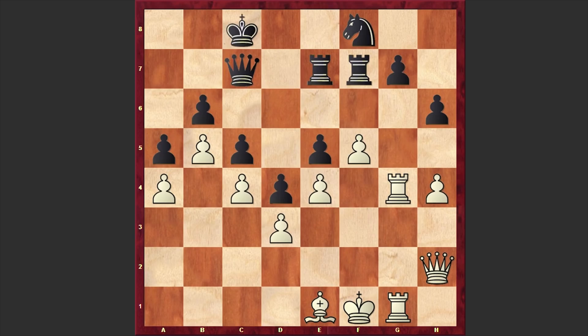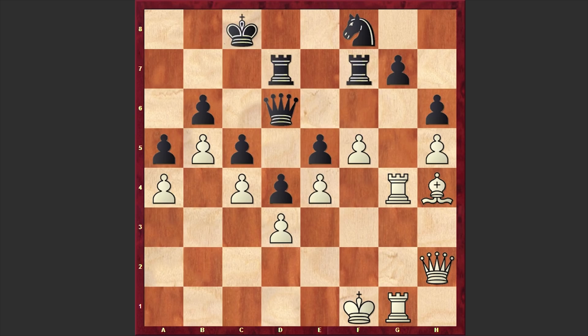Qh2, Kc8, h5 — white found a nice way of activating the bishop. Rd7, Bh4. Meanwhile Black is defending. Qd6, and in here AlphaZero made a powerful move: Rg6. Look at this — everything was ready for the final blow and now white's rooks are starting to penetrate Black's camp.